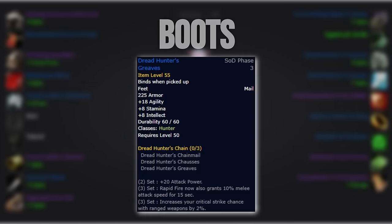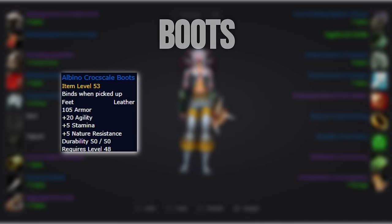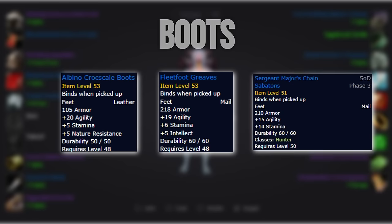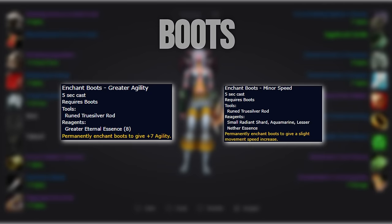For our boots, we'll want to run with the tier option. Until then, our best option will be Albino Croc Scale Boots, which are rather easy to get. Alternatively, you can get the Fleetwood Greaves, which are also very farmable. For a quick upgrade over the phase 2 option, you can also buy the PvP boots if you are rank 5. For the enchant, we want to run plus 7 agility. Some people swear by minor speed, which is a good option for speedrunning, but for the majority of people our goal is to stand still as much as possible, so plus 7 agility will be our best option.